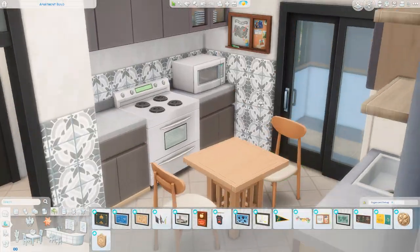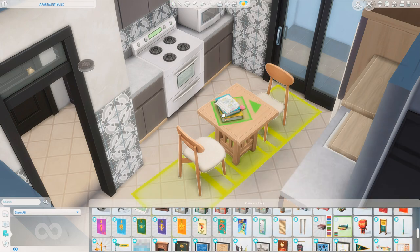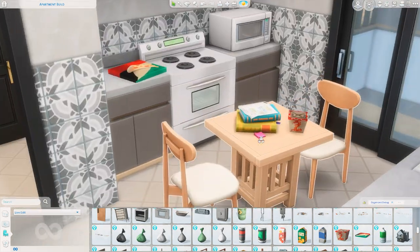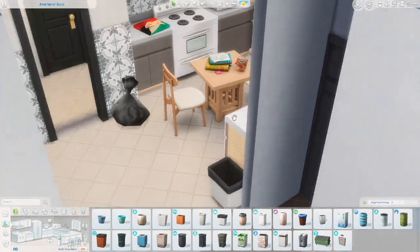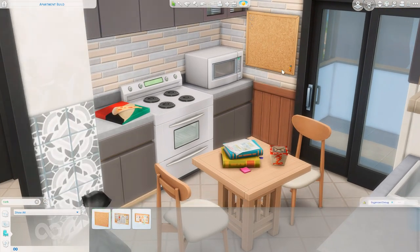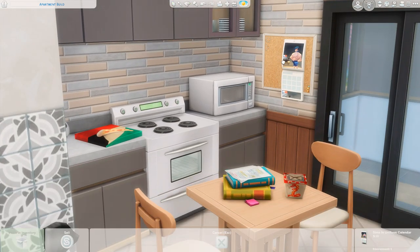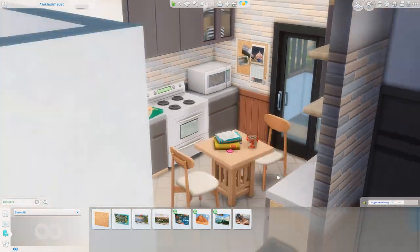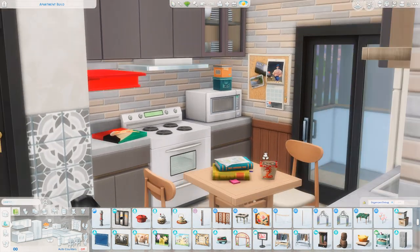The colors in this kitchen changed so many times — it was very indecisive — but once I found the correct wallpaper it all came together. I ended up switching the counters to the blue swatch, which I don't think I've ever used, and immediately it felt exactly how I wanted it to look. The vibe I was going for is a little bit of an outdated student's apartment. Once all of these apartments are done I'll have the building up for download on the gallery; the base game shell is already up there.